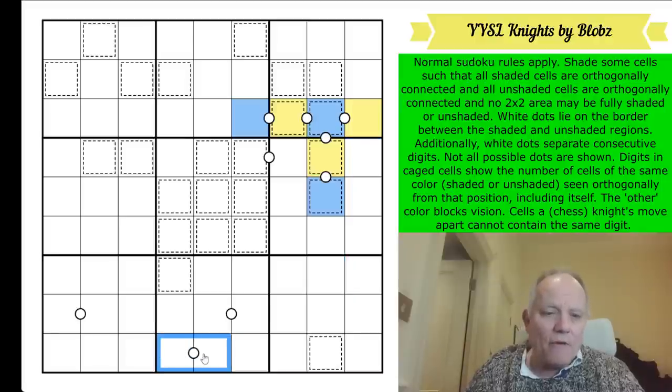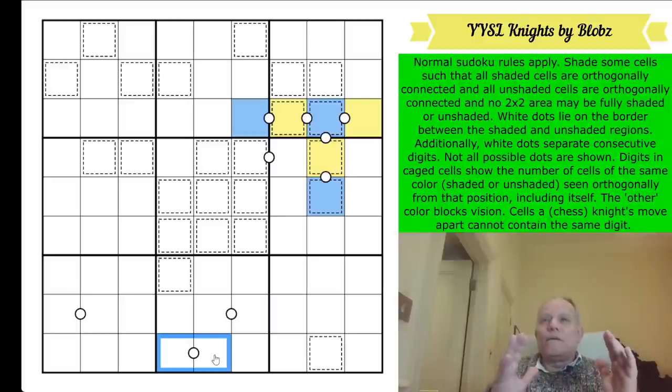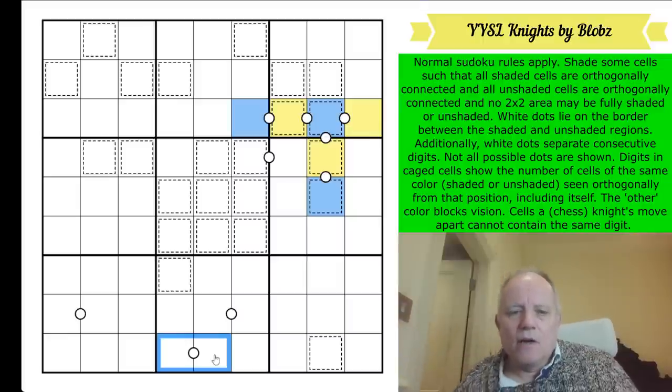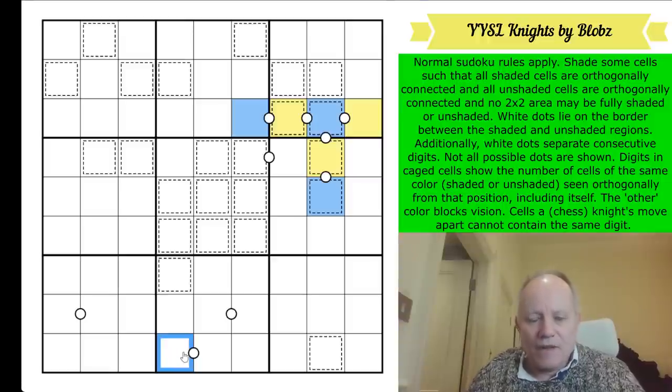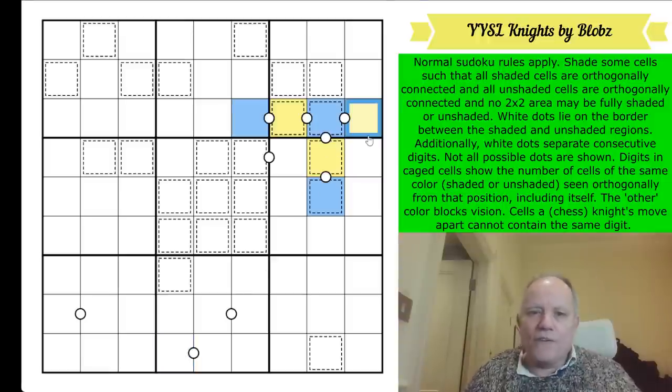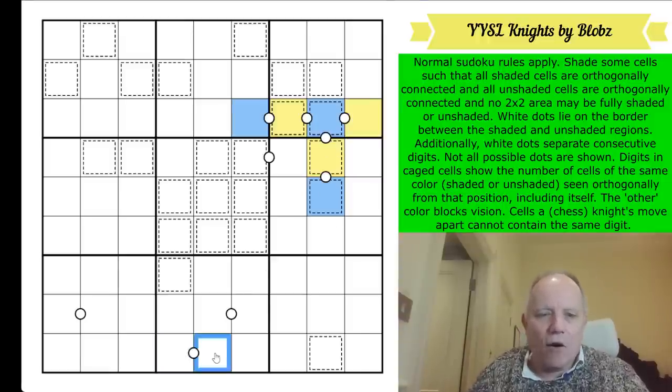There's a clue here: on either side of this white dot there has to be one color, so one side is blue and one side is yellow. So there is a yellow side of the perimeter and a blue side. Obviously this is in the yellow side and this is a swap, but I don't know much else about it yet.